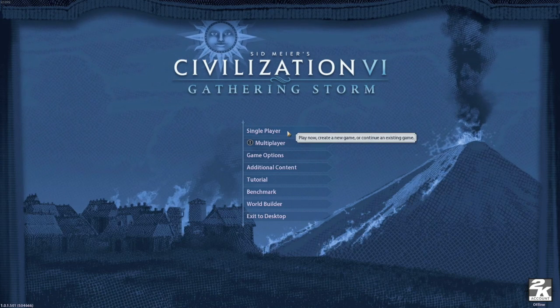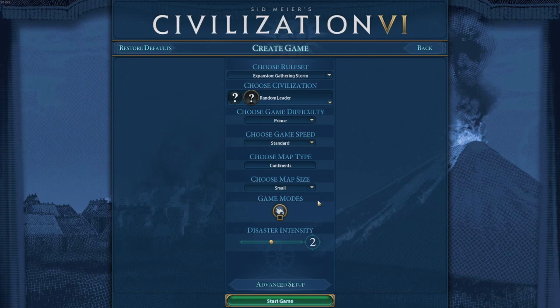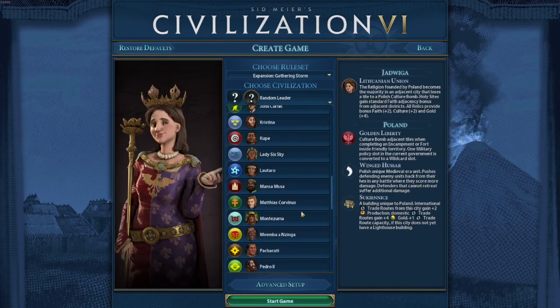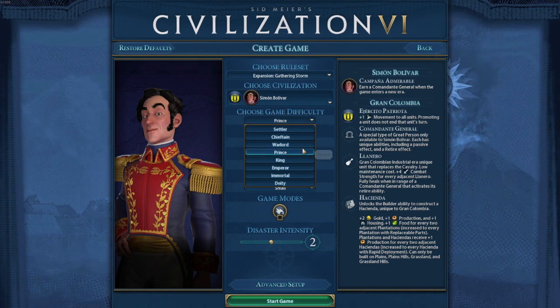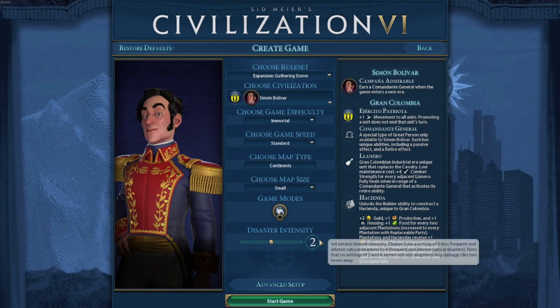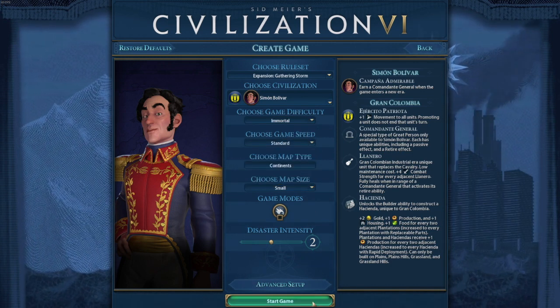Here we are in CIV 6. We'll start off with a single-player game. We'll create a game and pick Simon Bolivar for reasons that we'll see later. And that's all that we really need to change here, so we'll go ahead and start this game.